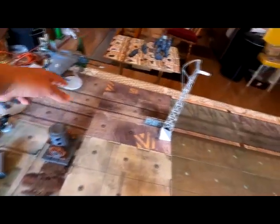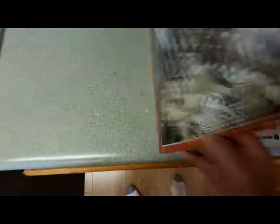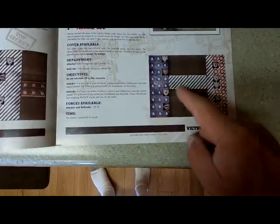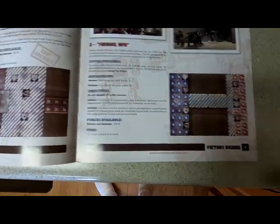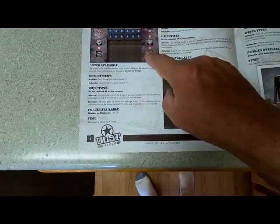This is a building, this is a building, and this is all open. This is the scenario book — just one of them, I have three different ones. There's a bunch of scenarios. The one I'm doing is pretty close to this one here. I'm not going to go exactly the way this scenario goes, but there's a bunch of them. Here's another one that looks similar, although the attacker's not on the bridge.